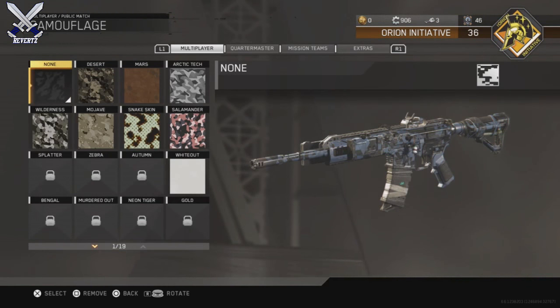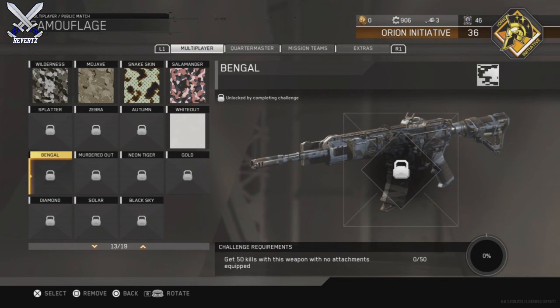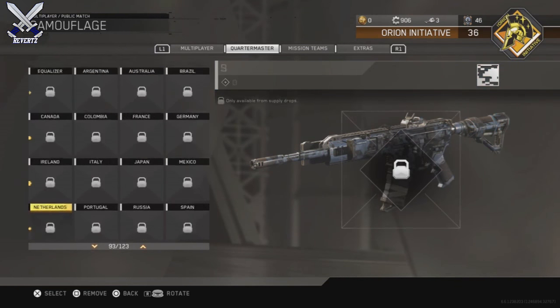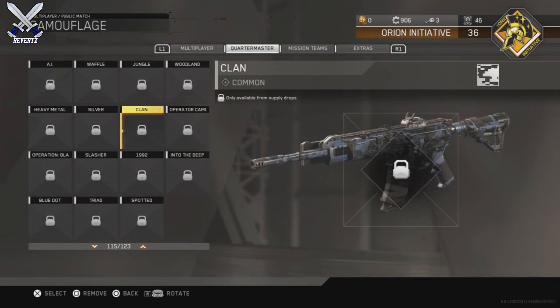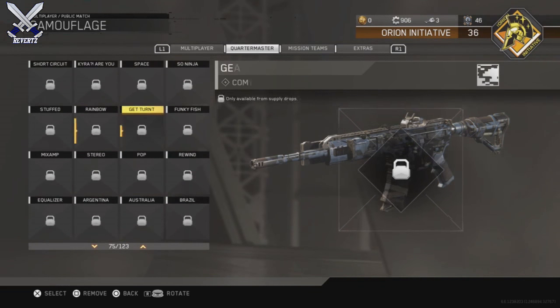I know there's a lot of people that were excited for this update because they thought that leaderboards were going to be added, and combat record as well. But as of now it does seem like they only added these new type of weapon variants and a couple of other variants as well, and maybe some camos here and there.